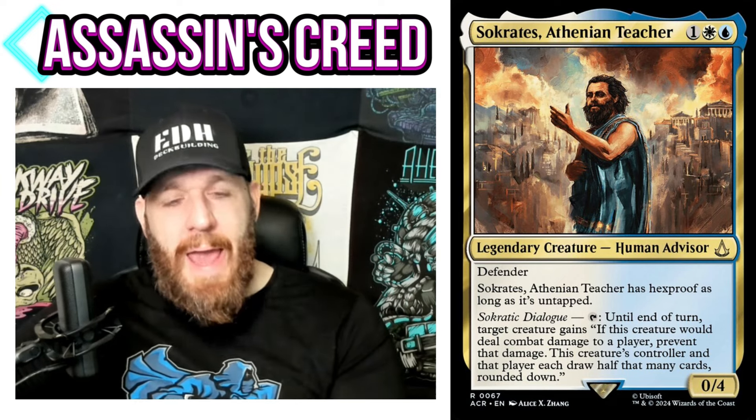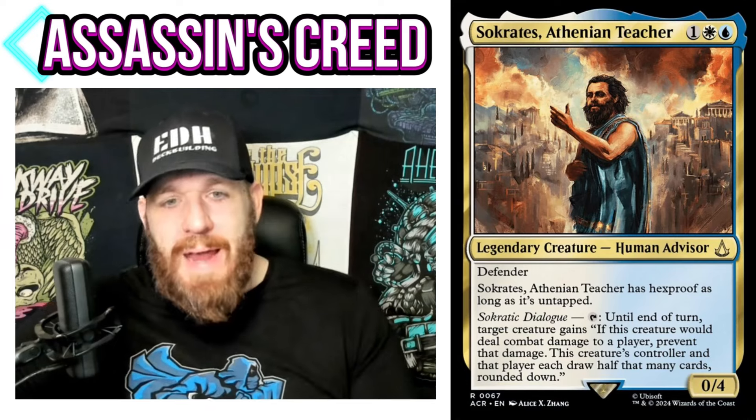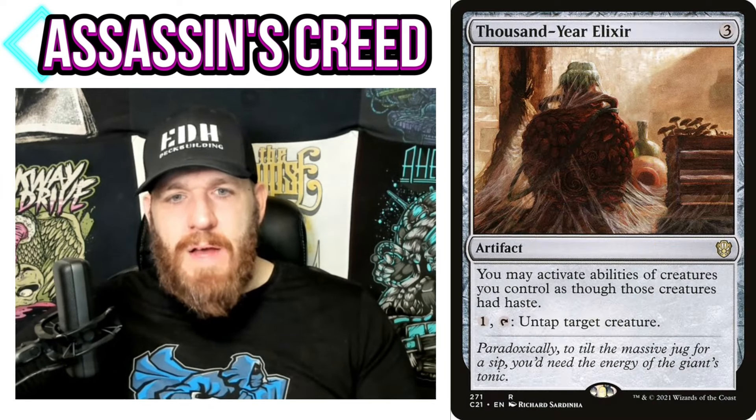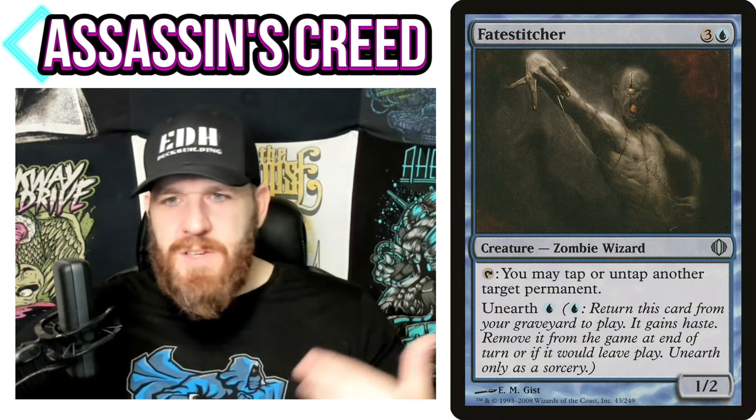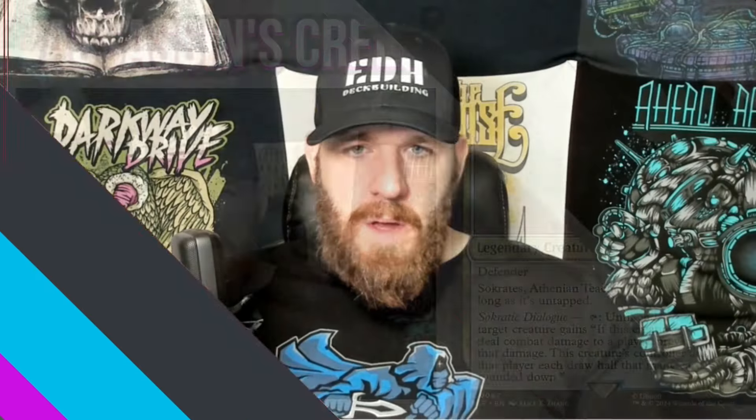Because your commander taps and also has hexproof while untapped, untappers are an absolute must in this deck — Thousand-Year Elixir, Fatestitcher, all that kind of stuff. It's a really interesting build-around for sure.